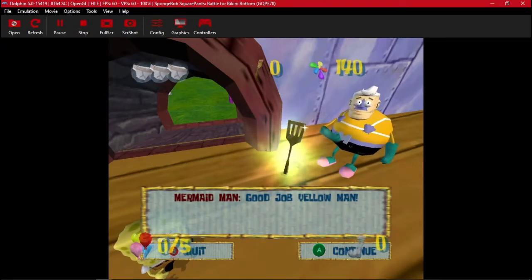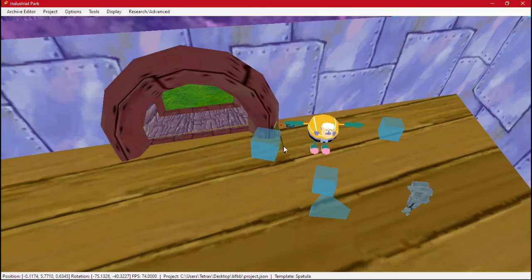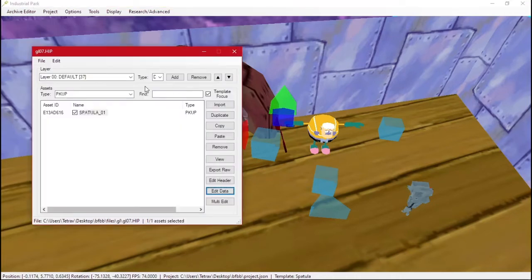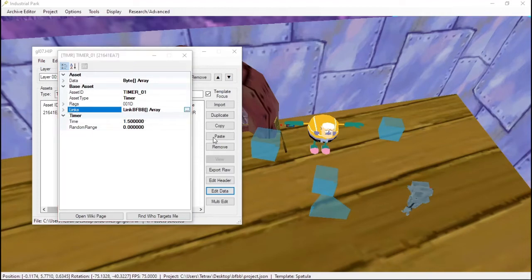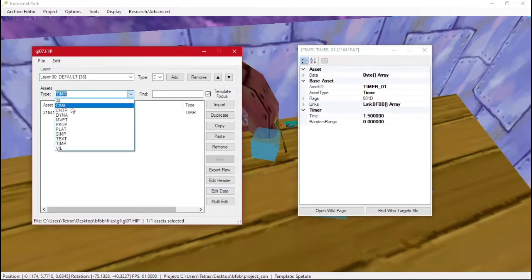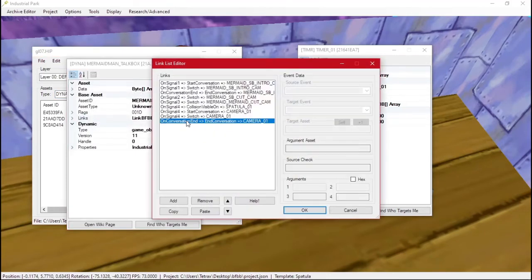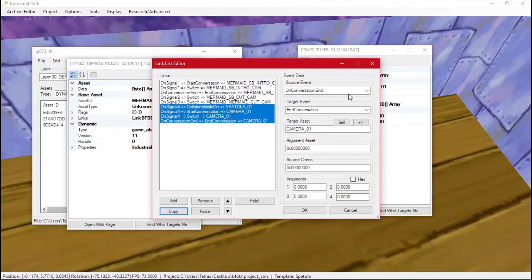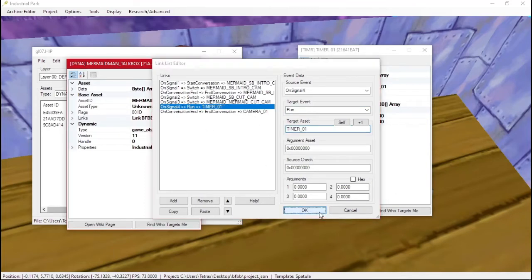We get our spatula. Obviously you can add a delay to the spatula appearing, which I'll do quickly. I'll raise it out of the ground just a bit. Going back to our HIP, we'll add a timer. With timers you can set a time — let's do 1.5 seconds. Now on signal four, this timer will run so whenever signal four happens, the timer starts.